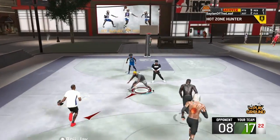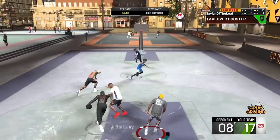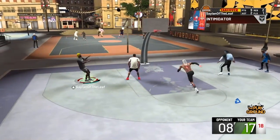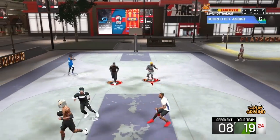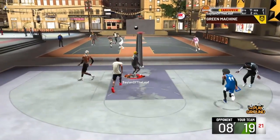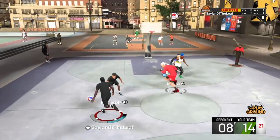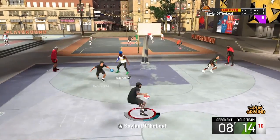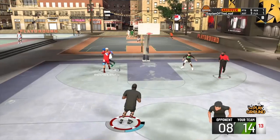You can even put rim protector on — I've got rim protector on silver and literally got a smashblock. I was streaming on YouTube and got a smashblock. That was crazy. I'm trying to go for this big dunk as you can see, and city finisher really saved my life. I got it on gold — make sure you get that badge too. Contact dunks should be on gold with this build, because you definitely want to get the most out of it.